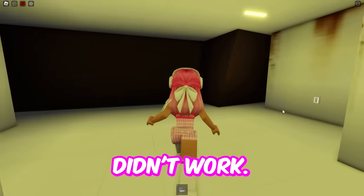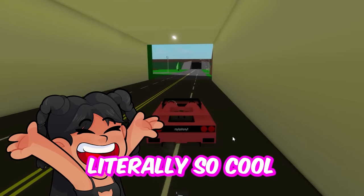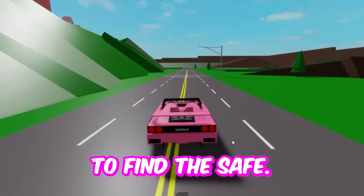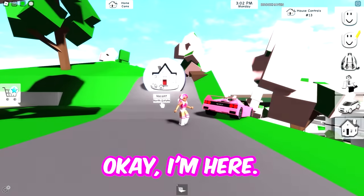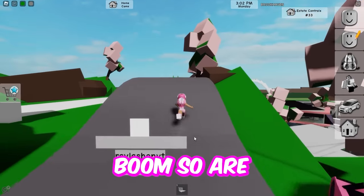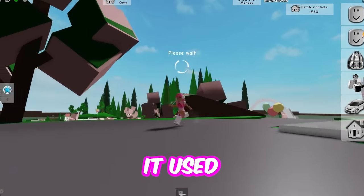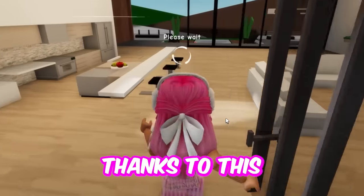I can't believe it didn't work. The next myth is really cool because I get this house all the time and I am never, ever able to find the safe. So we're going to go to the estate and get the wood mansion. I'm here — let's go ahead. So we're going to go up here. Beautiful mansion. It used to be so hard for me to find the safe every time I got this house. Thanks to this myth, I know where it's at.